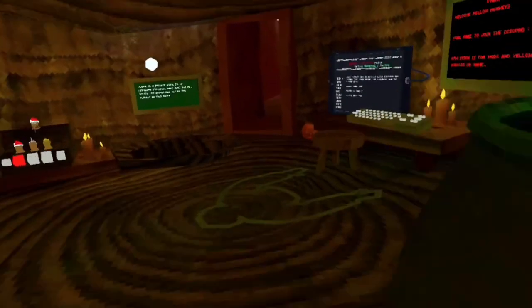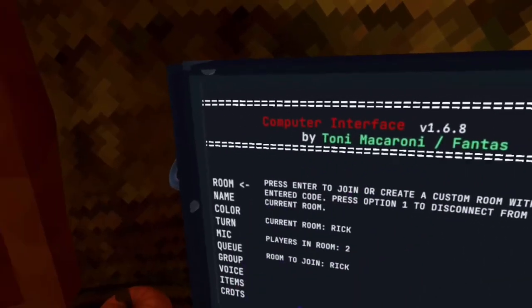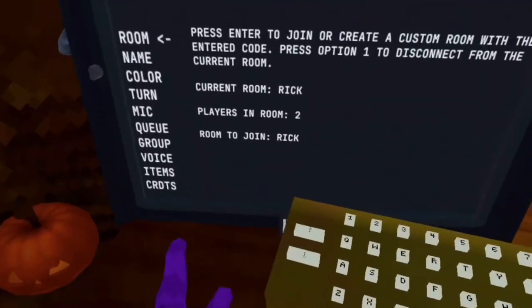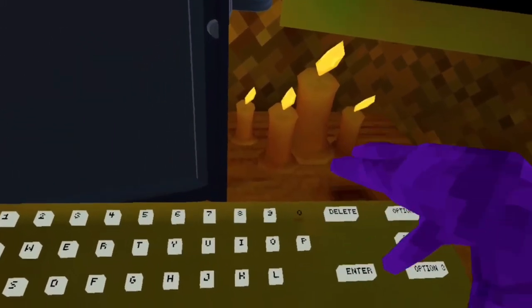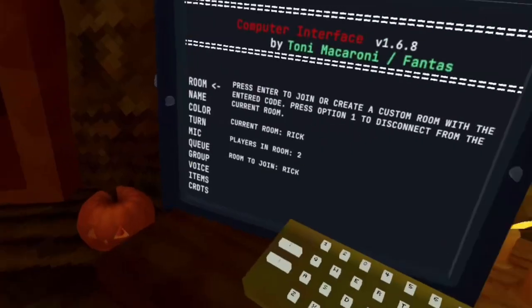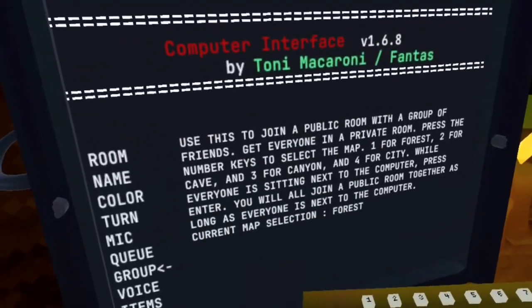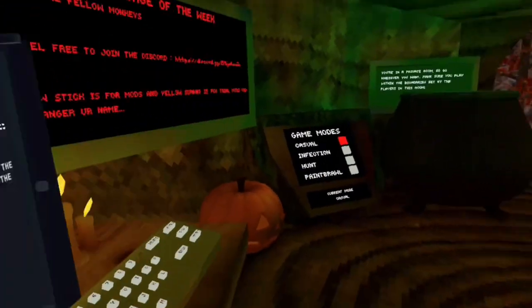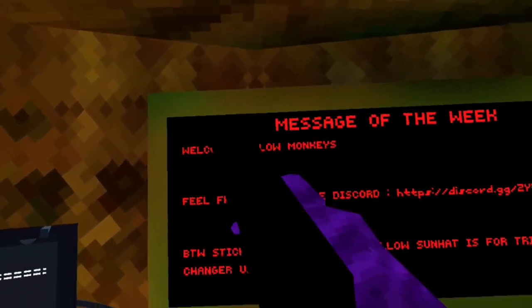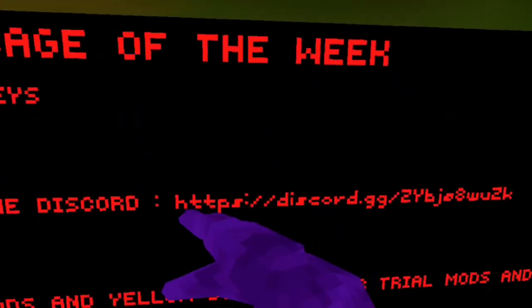The third reason you should join is because we have computer interface, made by Tony Macaroni and Fantas. This is actually really good — the full computer interface. The zero doesn't work for some reason, it's just broken, but everything else works. You can do anything. This is the message of the week: 'Welcome fellow monkeys, feel free to join the discord.' I'll put the discord link in the description so you guys can join.